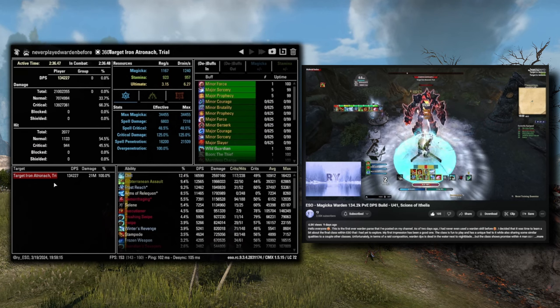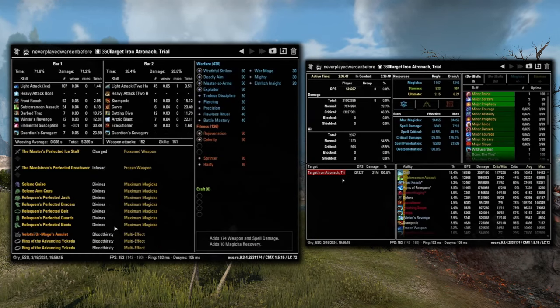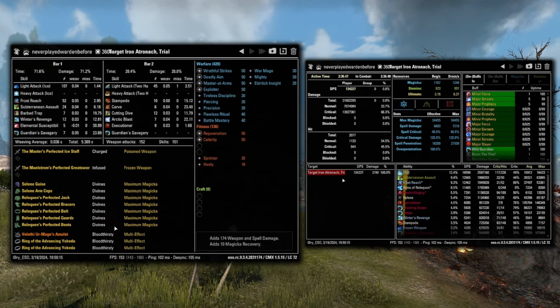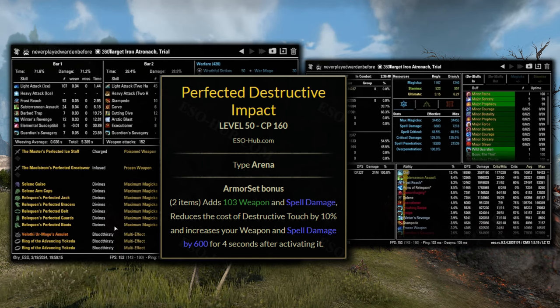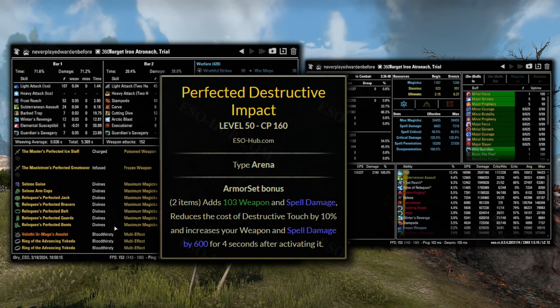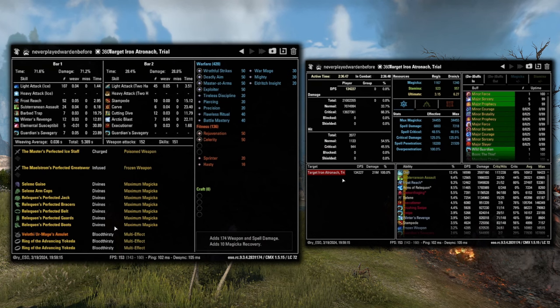For the Magicka Warden, we have another one from Rai at over 134k DPS using a Frost Staff on the front bar. We have: 5-piece Reliquin, 2-piece Selene for the monster set, the Master's Ice Staff on the front bar, Maelstrom Two-Hander on the back bar, and the Velothi Mythic plus a 2-piece Crit Chance on the jewelry. Looking at this — those chilled procs, almost 17k DPS from Chilled alone. Pretty crazy how much that hits for on the Warden. Frost Reach is the main spammable as we are using the Master's Ice Staff. Not only does the Frost morph have an increased upfront hit so that it deals the same as a regular ranged spammable, but it also has a guarantee to deal Chilled damage on each hit, which hits much harder on Wardens than other classes. It also leaves a Frost dot behind, so our spammable is still dealing damage for us even when we're not casting it. Force Pulse or Crushing Shock would also probably work pretty well here if you didn't want to go with the Master's Staff on the front bar.